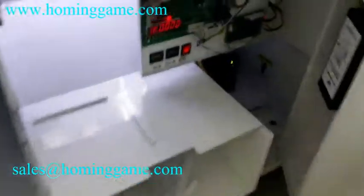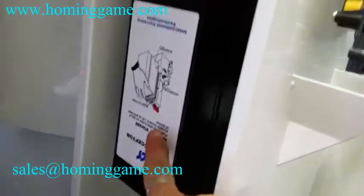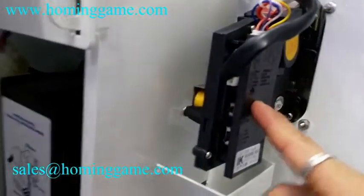Inside the cabinet, you can see there is an alarm system. You can install the Bill Sector and also can install the Coin Sector.